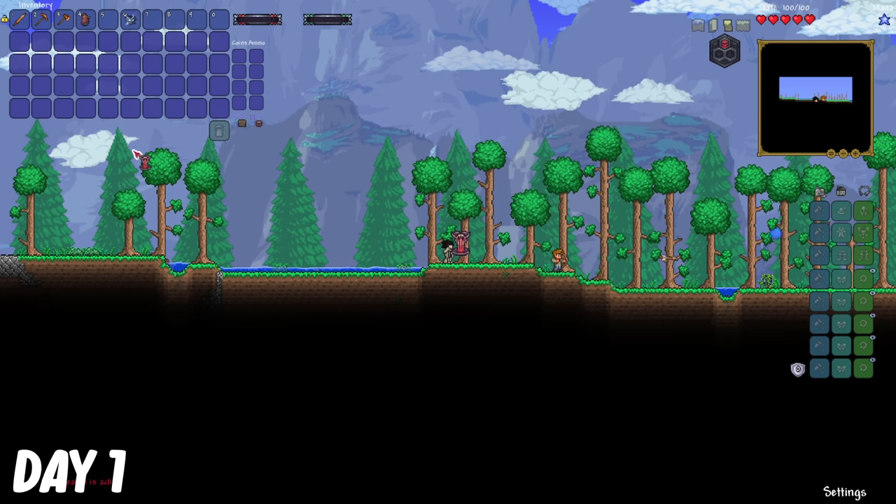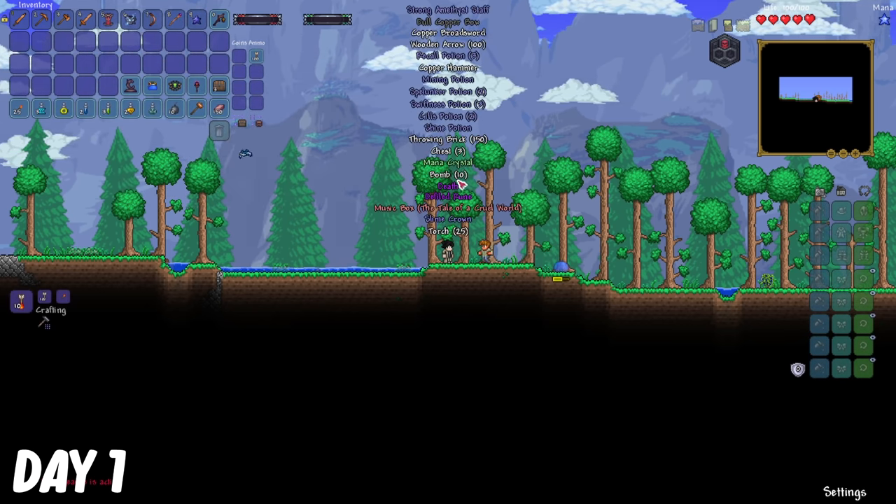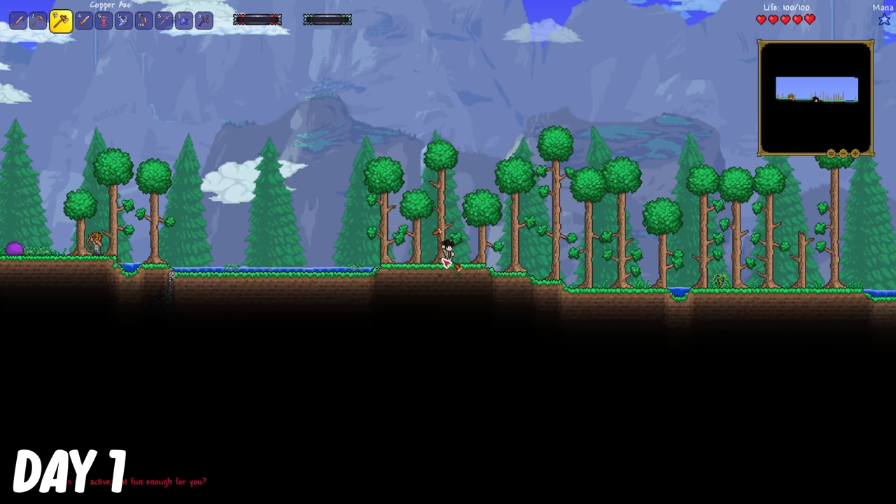Alright, so on day 1, I activate Revengeance mode, and then I open my starter bag for some items. Afterwards, I began chopping down some trees for wood.